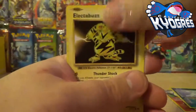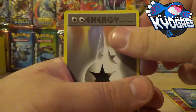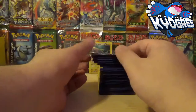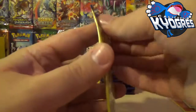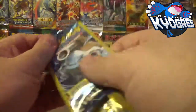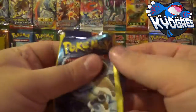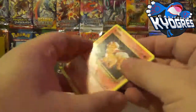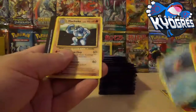Alright — Electabuzz again, Double Colorless Energy which isn't bad, and a Vulpix. Time to just rip and tear. I don't expect to get a whole bunch out of all this, but man — it is another Rare at least. Maybe one or two more Ultras would be nice, maybe one Holo — something.